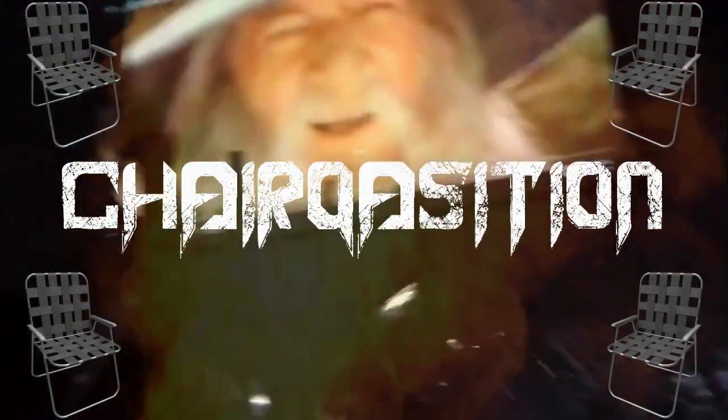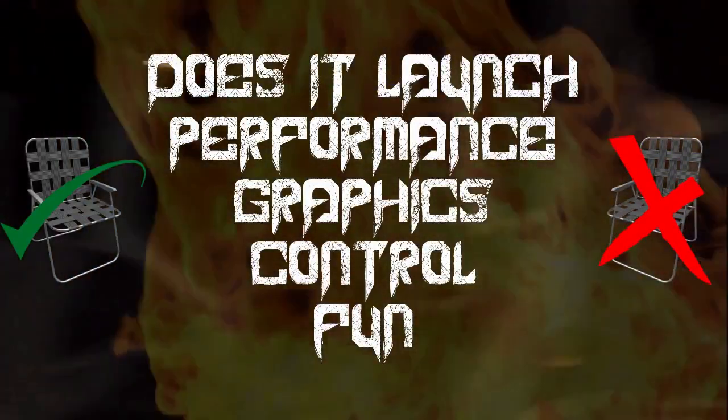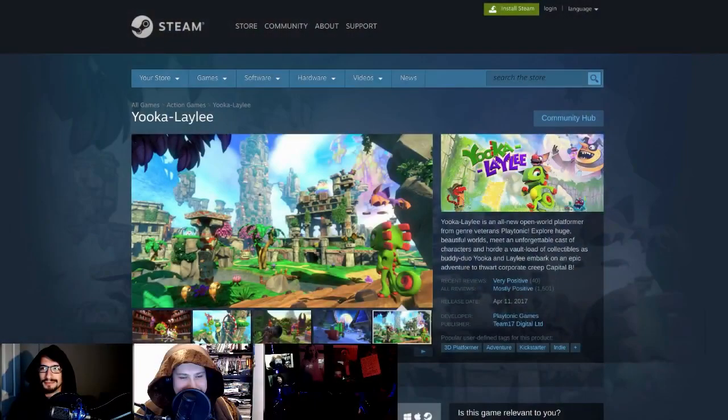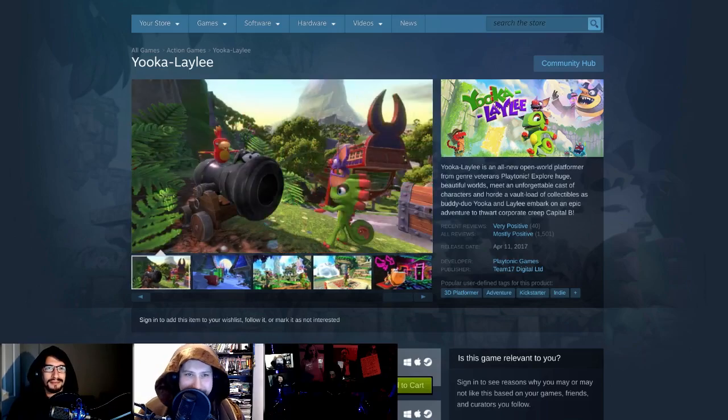Welcome to the Chair Acquisition — this is where we take a game and tell you if it launches, how it performs, what the graphics are like, and how it controls. We give it a pass or fail and score it one to four chairs. Then we talk about our feelings and rate that on an arbitrary metric of one to four chairs.